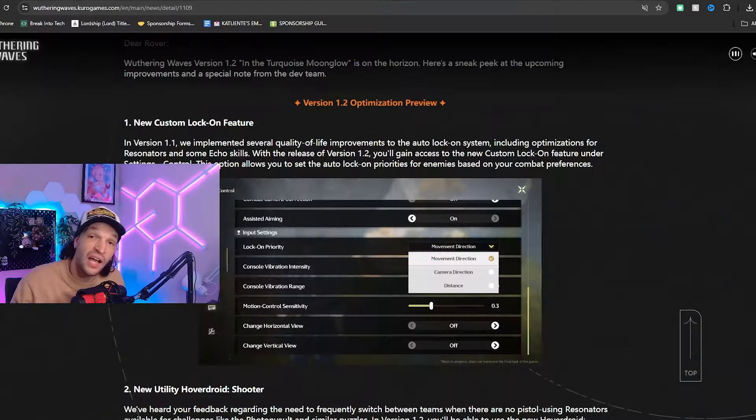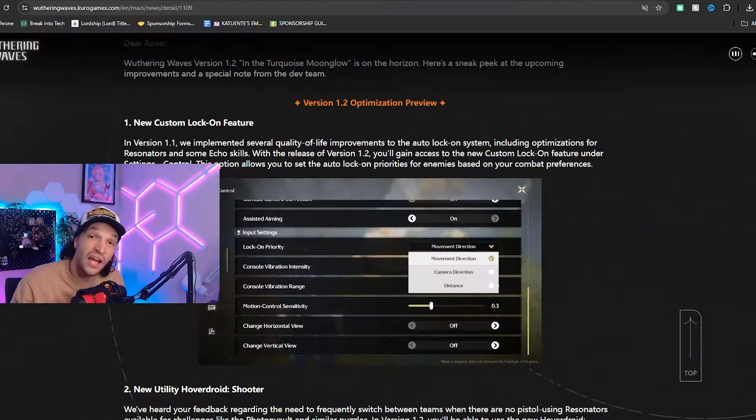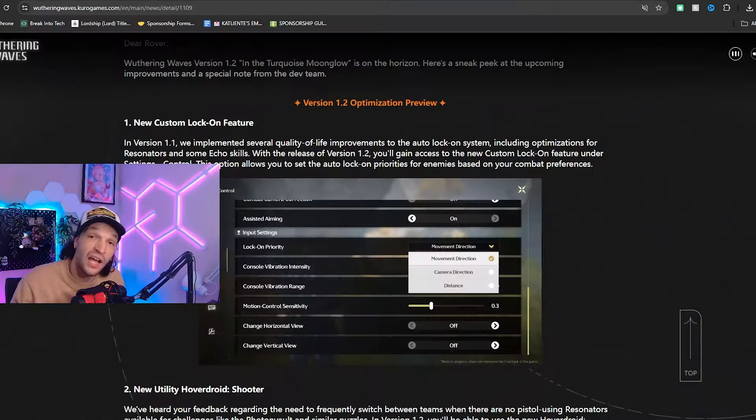Starting off, version 1.2 is going to be called 'In the Turquoise Moon Glow.' The Chinese banner has about a week left on it, so 1.2 is right after that. In 1.2 we're going to see some more updates to the auto-lock system, which can sometimes be very annoying. This will let us set lock-on priorities — movement direction, camera direction, or distance — so it will prioritize locking onto an enemy based on how you want to play. Really great quality of life update in my opinion.